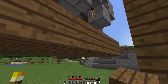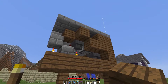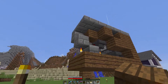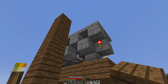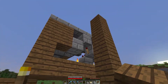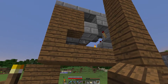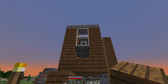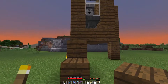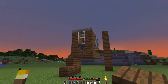We've got some redstone set up — a comparator coming from this hopper, which reads when there's anything inside it and sends a signal over to this torch. There's redstone on top of this block, and we've got the torch burnout mechanism. It reads through the signal and has the dispenser shoot the eggs off. At the same time, it has the lava shoot out and then stop — it goes real quick so you don't lose any items. You burn the chickens and get cooked chicken every single time.